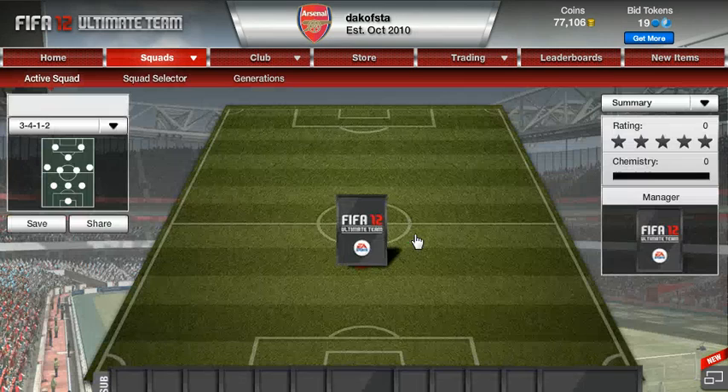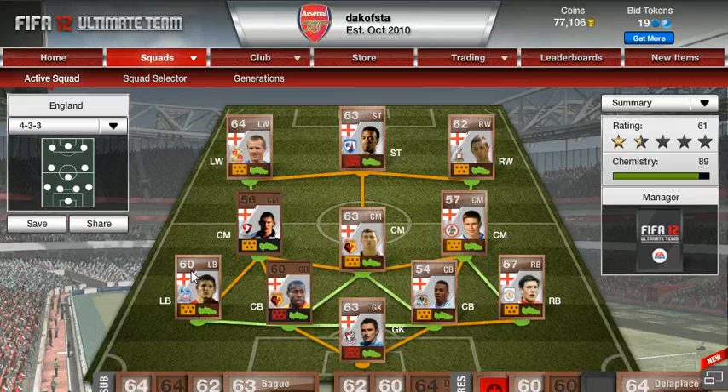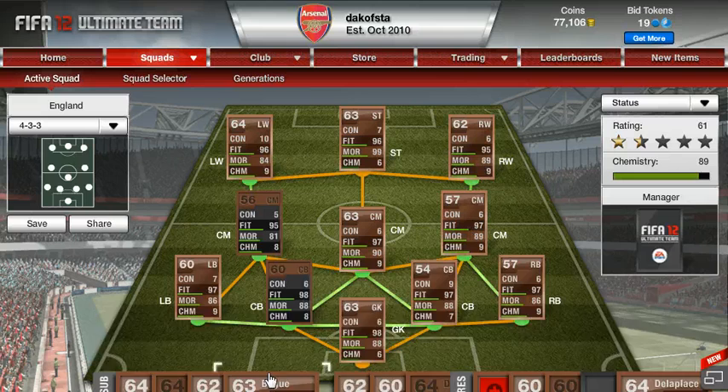Every time one of these players' fitness gets below 90, you just put the respective sub on, and that means their fitness will go back to 99. That also saves you a bit of money.